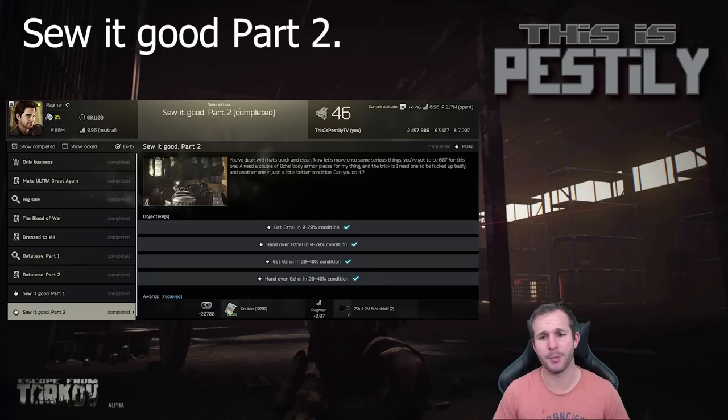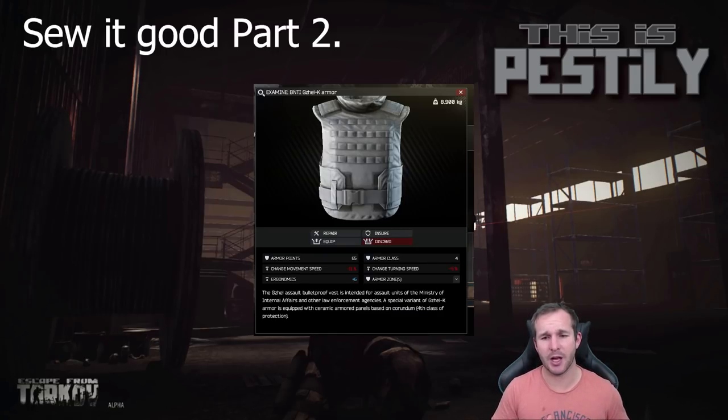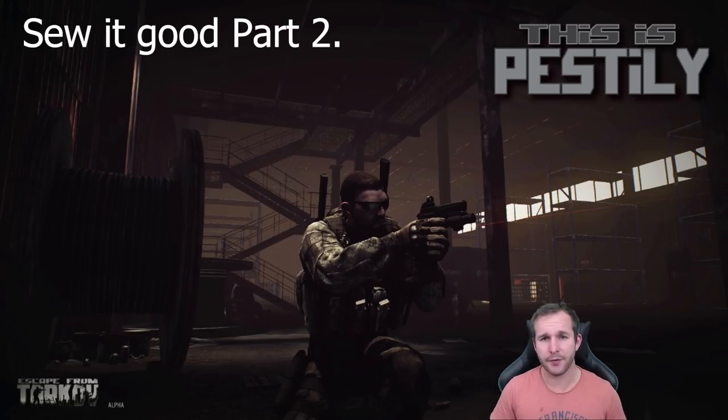Next we have Sew It Good Part Two. To complete this mission you need one Gazelle armor damaged down to 20% condition and one between 20 and 40%. Note that it's 20 to 40% of a fully healed item, not the current durability remaining. If an item is destroyed to 0% it needs to be repaired to full first. The way I achieved this was going into a raid and having a friend with a pistol shoot me in the armor, then exiting. Once it was down to the required range you can hand it straight in.